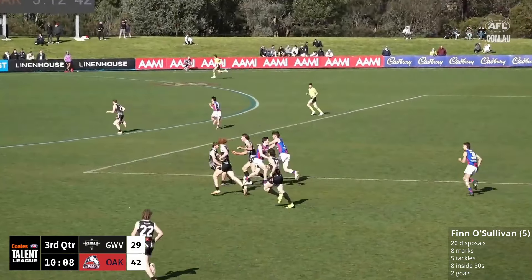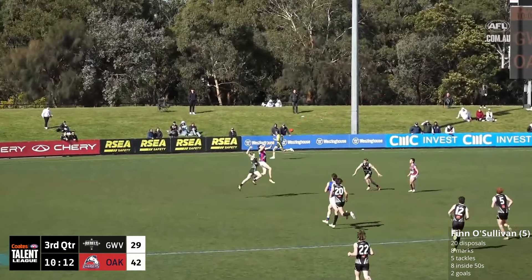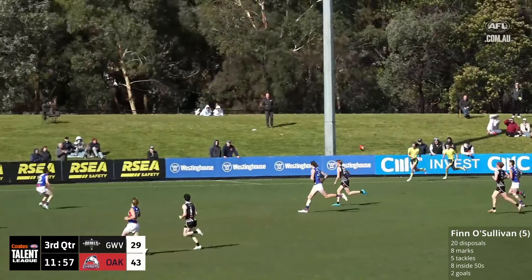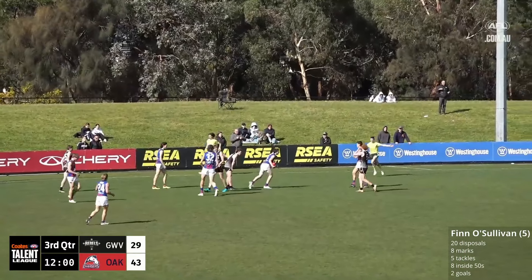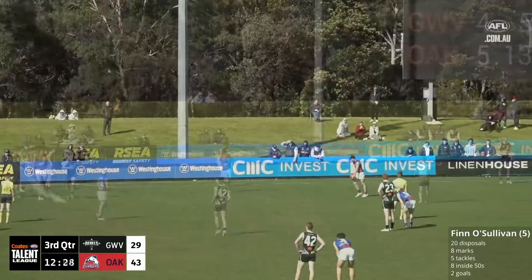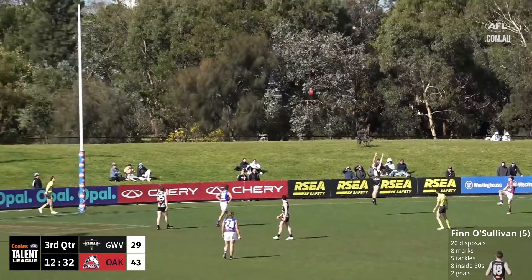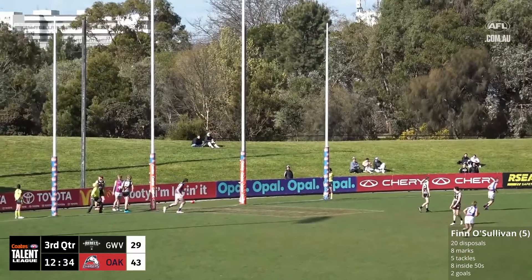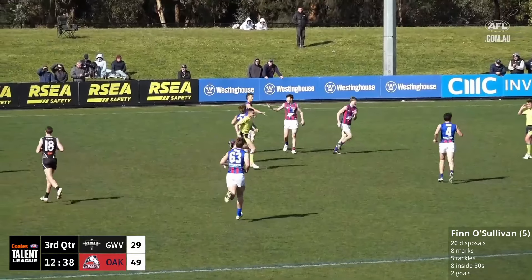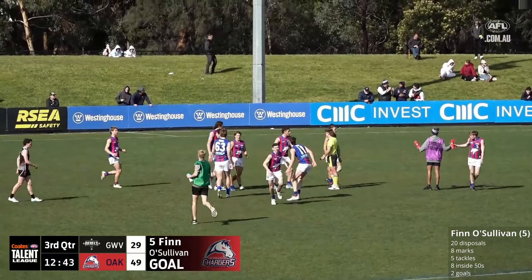Boston Dowling towards Hannaford. Lovely kick to O'Sullivan, feeds it off to the run of his teammate. And Isidou kicks it inside through the outer side — this could be a good opportunity. Drilling kick hits O'Sullivan on the chest. That was a low darting bullet. Finn O'Sullivan for his second major — waltzes in the goal and he pops it through. In like Finn O'Sullivan, he's got his second. And the margin back out to 20 points — 6.13 to 4.5.